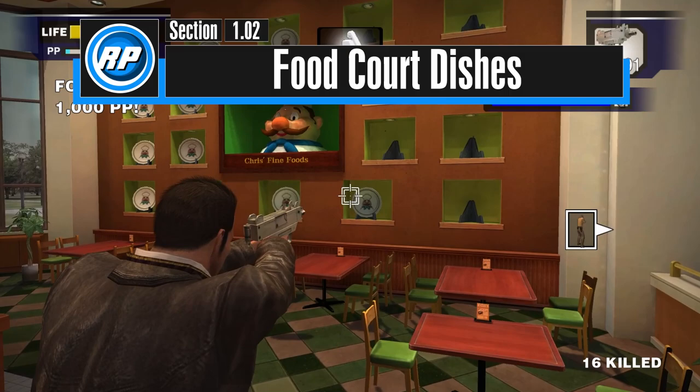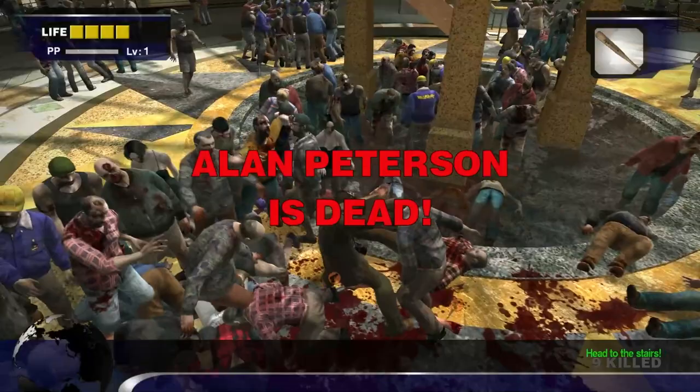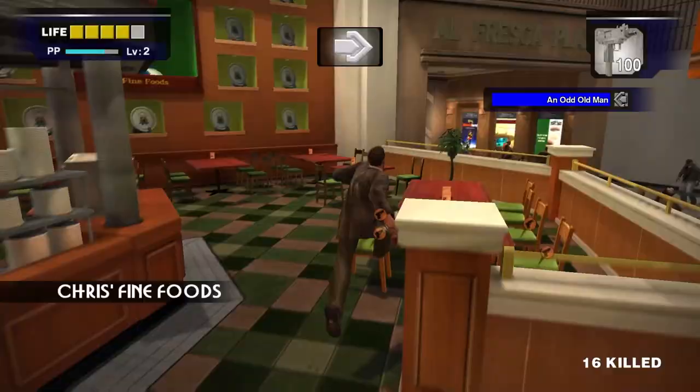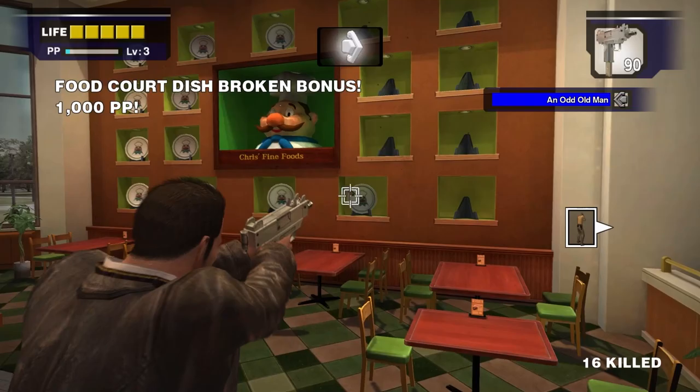Next up is the plates in Chris's Fine Foods in the food court. This is best done after dealing with Carlito. You can deal with Carlito easily by picking up a shotgun during the introduction, or by making a beeline to the hunting shack on day 1. You should be able to get there before Cletus spawns if you're fast. A couple of blasts with the shotgun and Carlito's done. There are 18 plates that can be broken for 1,000 PP each. Once you've broken all 18 plates, you'll get an additional 10,000 PP for a total of 28,000 PP.